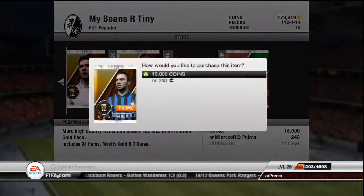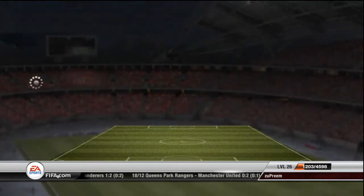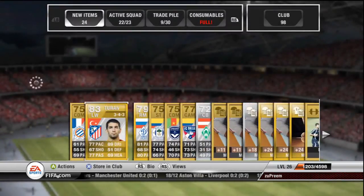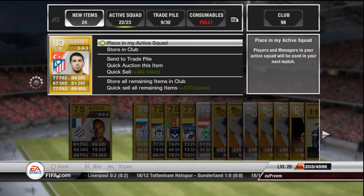I'll now move on to a 15k pack and see what we get in this one. In this pack we are going to get Turin Turan. He's not a great player, so not the best of packs. He's got five star skills I believe, but he's not great, and it's a pretty bad formation.